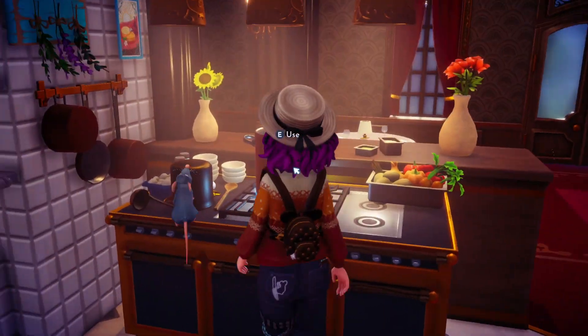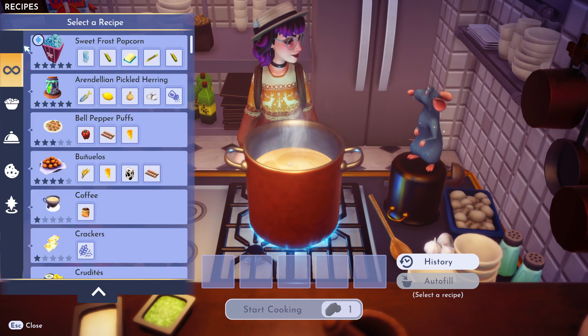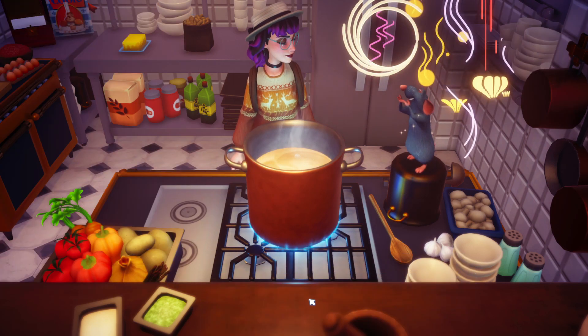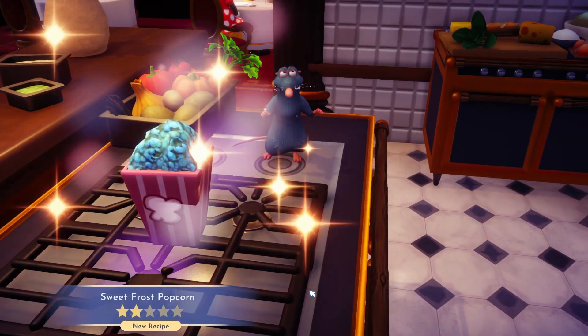Then head to any cooking station and throw all of those ingredients together. I just like using the recipe autofill because I'm lazy. It's going to make sweet frost popcorn, which I don't really know if I would eat this to be honest. I kind of just like regular popcorn.